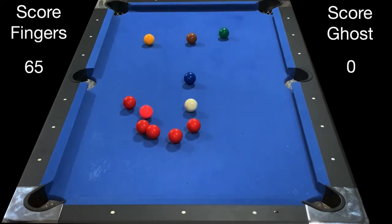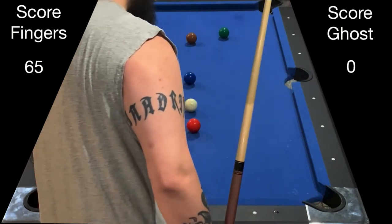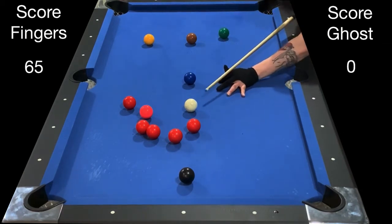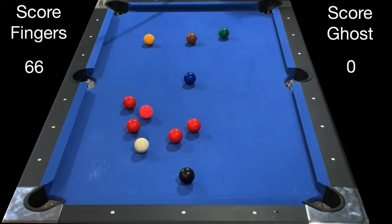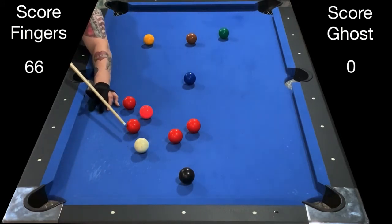That nudged the pink out, so now the pink is loose and the reds are loose — many options. I take this red with follow into the bottom left corner. Once again I'm straight in on the black with just a slight angle; I'll cheat the pocket and put some follow on it to come back up off the rail to the middle of the table.